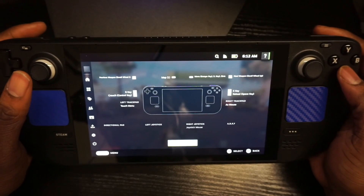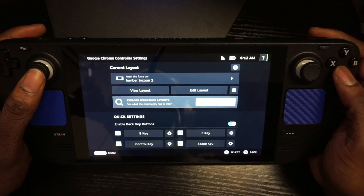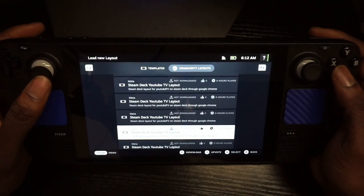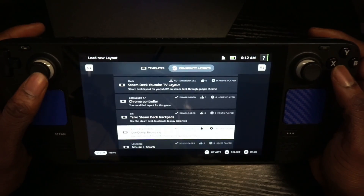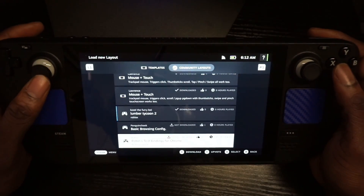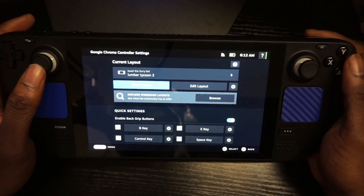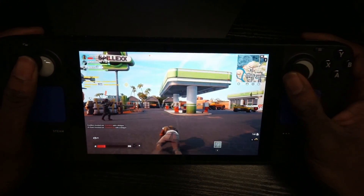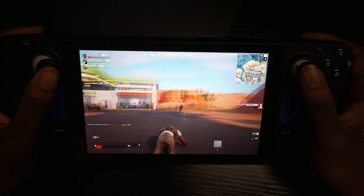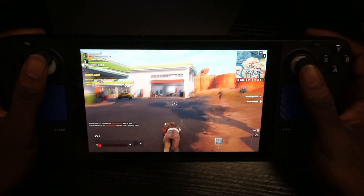To get the controller working, go to Control Settings and then Explore Workshop Layouts — people are always adding new ones. Find the 'Lumber Tycoon 2' layout, which is what I'm using. It's mapped out well for gaming and almost resembles an Xbox controller layout.